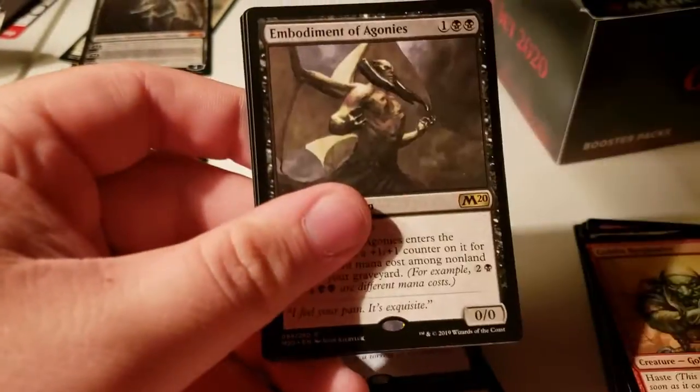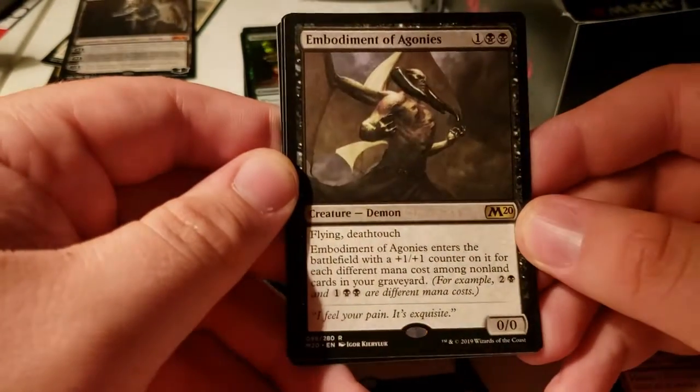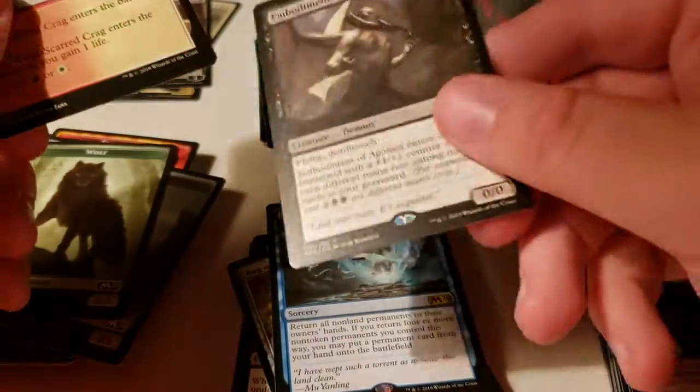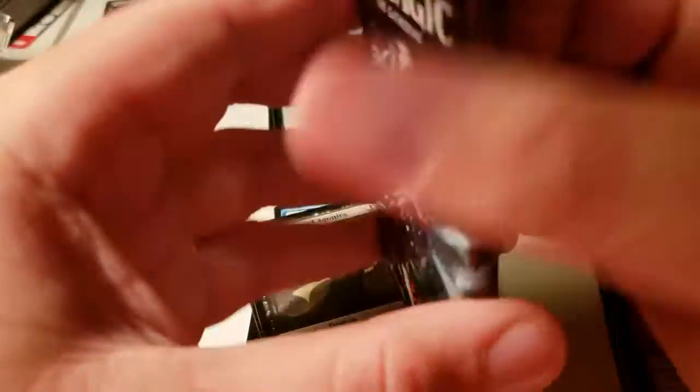Shaman, Champion's Blade, Embodiment of Agonies: gets a +1/+1 counter for each different mana cost among cards in your graveyard. A little sad because I haven't gotten a Planeswalker — I should get one more mythic at least, maybe two if I get lucky.